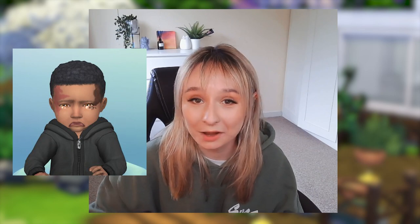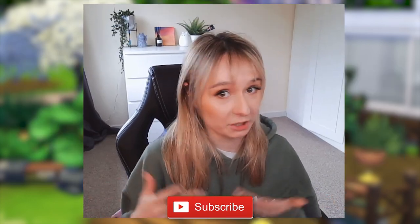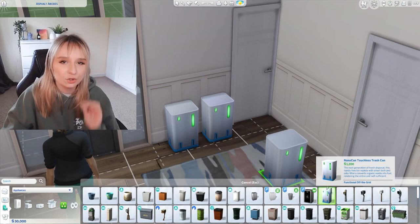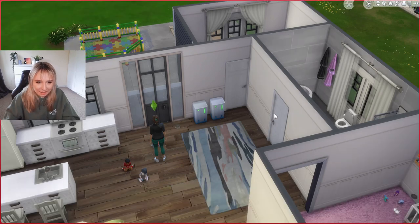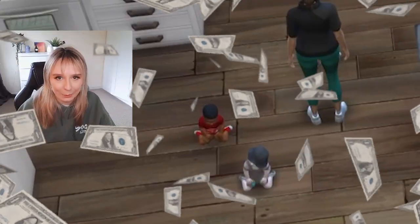While playing with the new infants update, I figured out something quite concerning. The infants in the game require quite a lot more work than toddlers do. For example, they leave things like their diapers or their empty bottles out on the floor for your Sim to bin or pick up. But I figured out that if you have the nanocan touchless trash can that sells your trash for money, you can actually sell your baby's diaper. So I instantly thought to myself, we have to try and get rich in The Sims selling just my baby's waste.